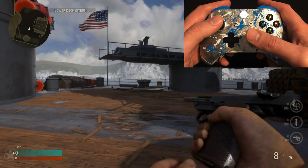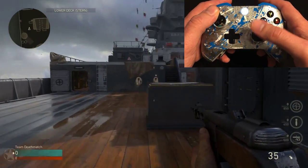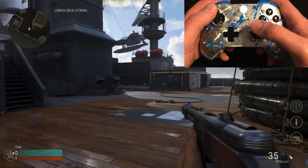The controller knows when I switch weapons and whether or not to turn rapid fire on or off. I'm going to switch weapons again and rapid fire becomes active, then I switch back and rapid fire is now off.